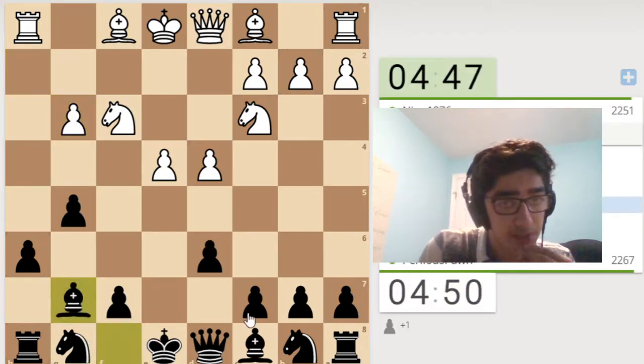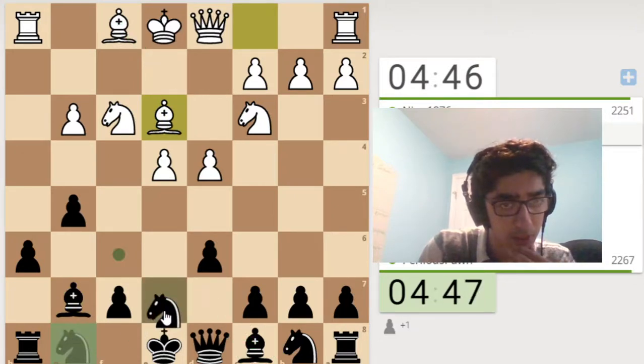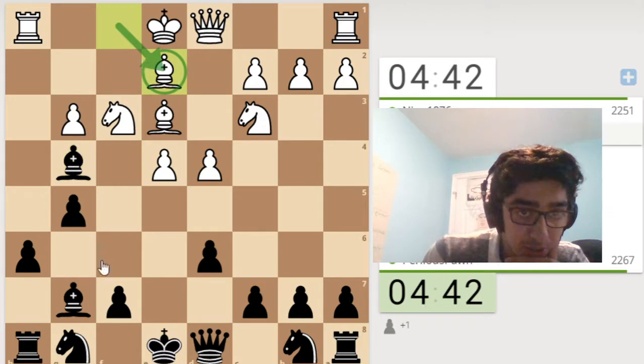Okay h6, I'm going to go bishop g7. If bishop c4, bishop e6 looks pretty reasonable. I think I'm going to go with bishop g4 because I prevent queen d2. So yeah, bishop g4 — because I don't want him to play queen d2. I want him to play bishop e2 first and waste a move with that.